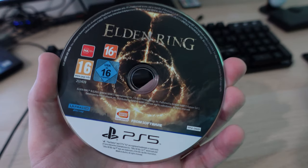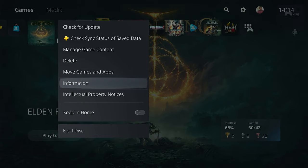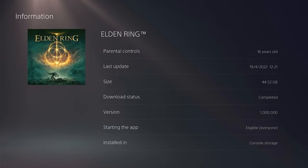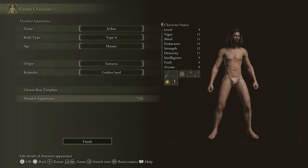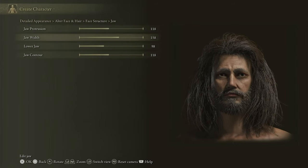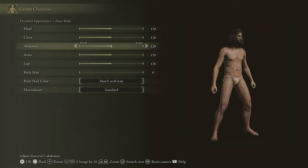So how did I do it? Quite simply, I installed Elden Ring on my PlayStation 5, disconnected from the internet so it didn't apply any of the updates. With the game installed, I created a new character, Jeebus, to journey amongst the Lands Between and find out what was in the original non-updated version of the game.